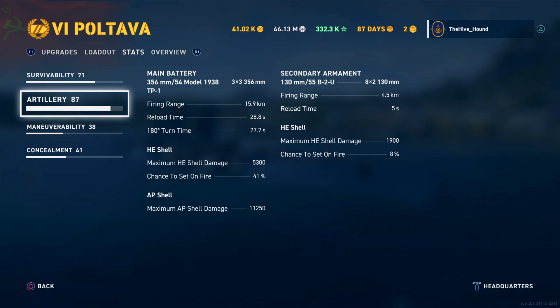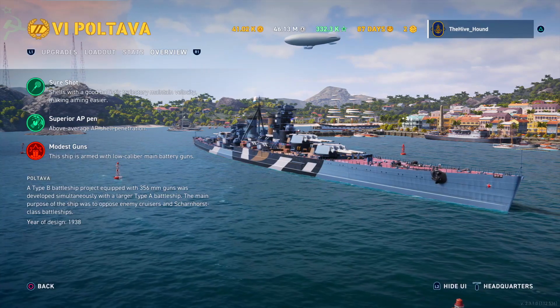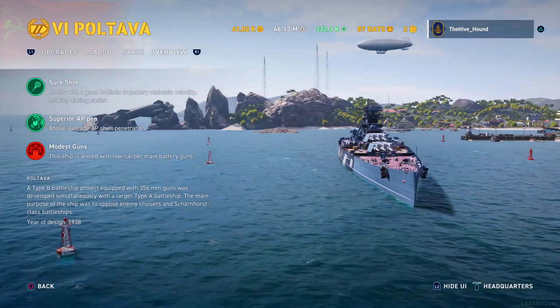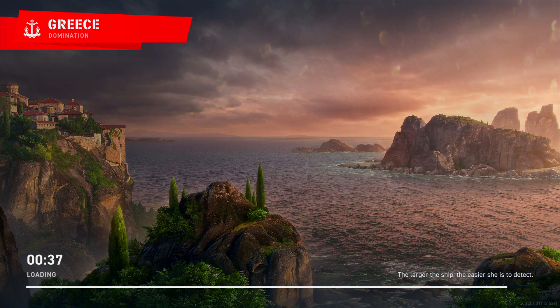The chance of setting fire is 41%, making it almost equal to the Nelson. AP shell damage is 11,250. Maneuverability-wise: 1,000-meter turning circle radius and 14.8-second rudder shift time, but it is quite quick at 27 knots. A quick rundown of its traits: shells have better arcs making the ship easier to aim, and it has superior AP penetration, though it does have modest gun caliber. Historically, the Poltava was a Type B class battleship essentially designed as a battlecruiser to hunt cruisers and engage the Scharnhorst class.